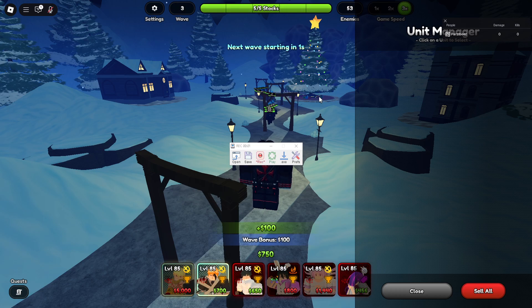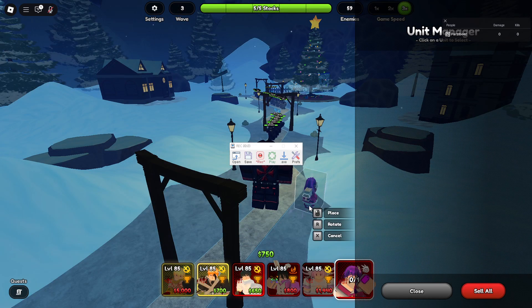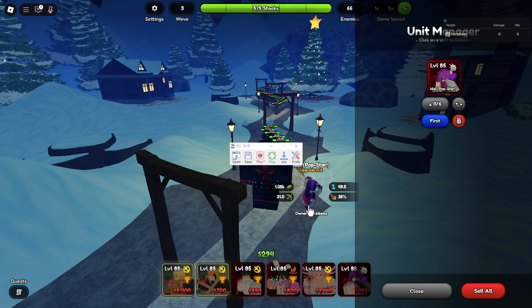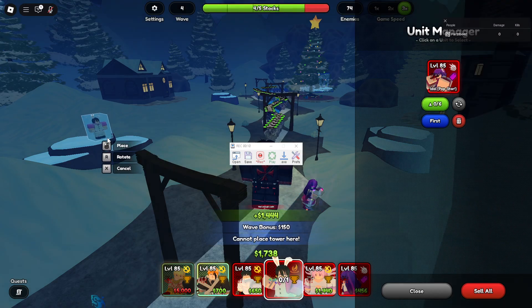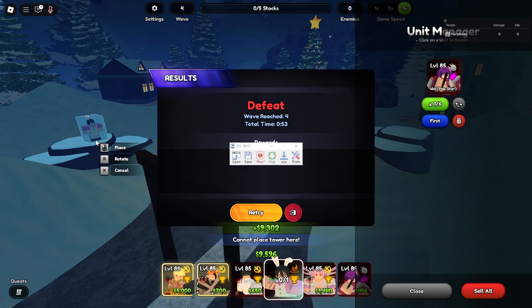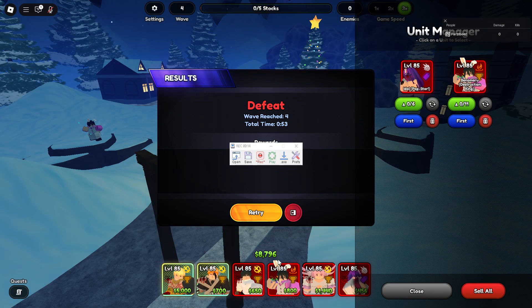Press F8 to start recording. Press 6 to put down your money unit, and 4 to put down your starter unit — you can place them anywhere that's in range.